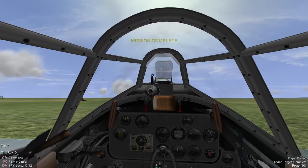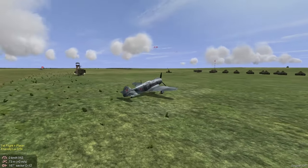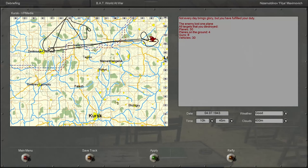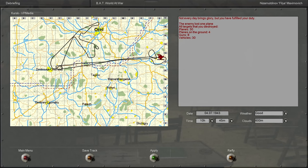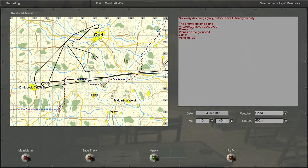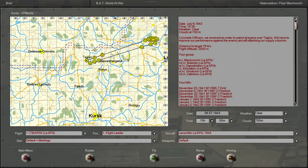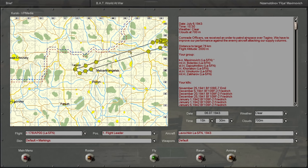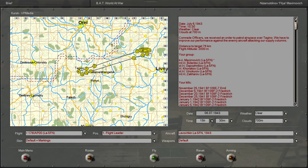Alright, with that, let's take a look at the debrief. Literally nothing — the enemy lost one plane, but I don't even see it on the map. Is this one of those cases where the planes went off the map or something? Definitely weird. Let's see what's happening next. It's going to be a combat patrol against enemy aircraft. Hopefully there will actually be contacts in the next mission. But as always, thanks for joining me — I'll see you guys in the next one. Hopefully you get to see some actual action.